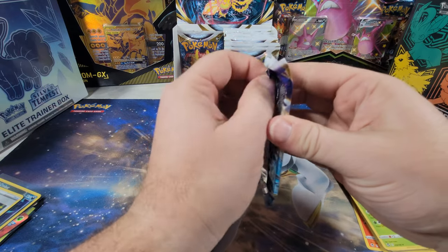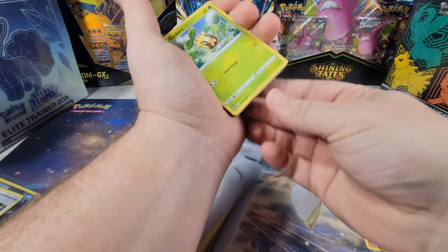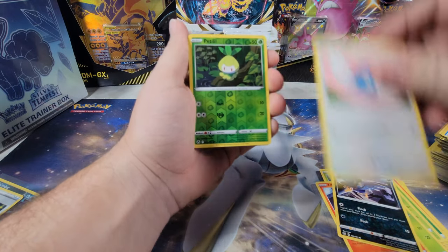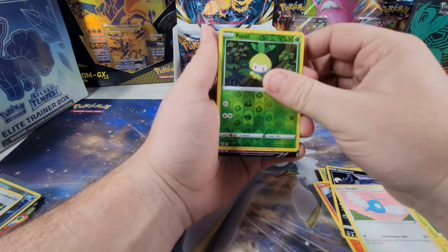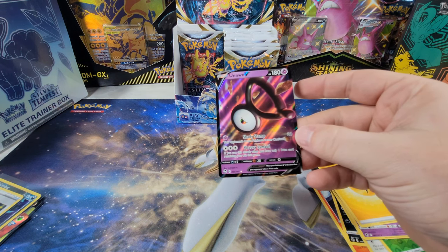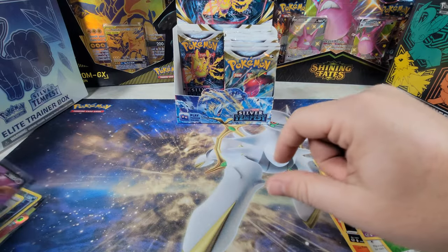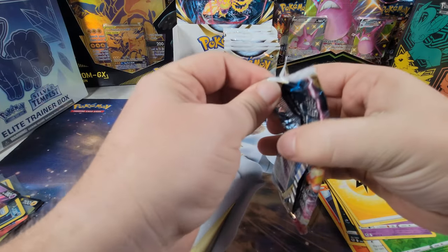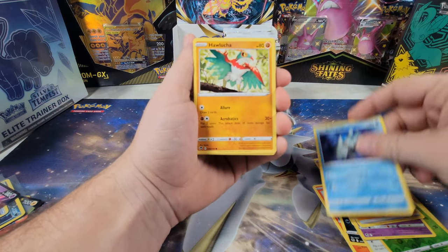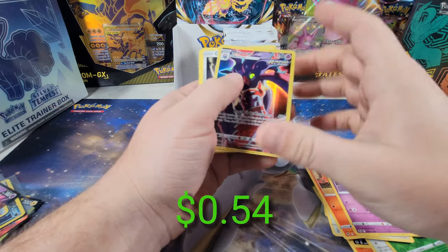Only two packs left on the left side — come on, started out strong, see if we can end strong. The midpoint was pretty weak. Sunkern, Litten, Marill, Croagunk, Swalot — and I see another V in the back. Here we go — Unknown V! All right, Unknown — what symbol is that? I'm pretty sure it's V. Last pack on the left side, come on, let's see something big.